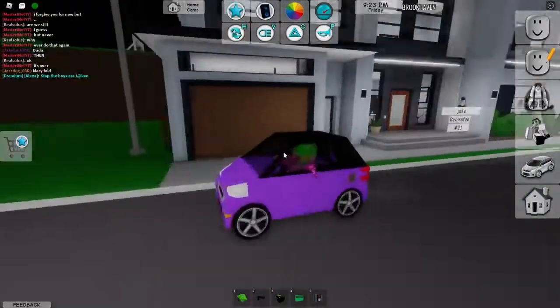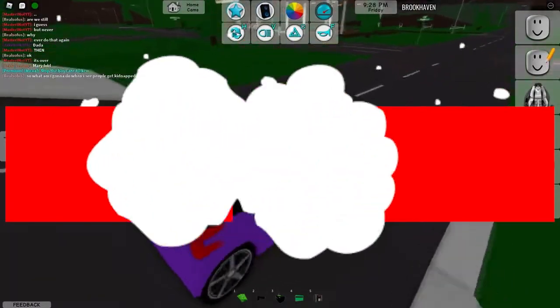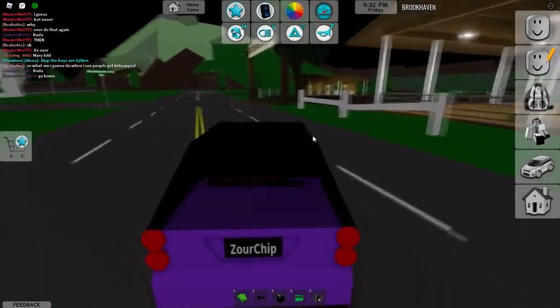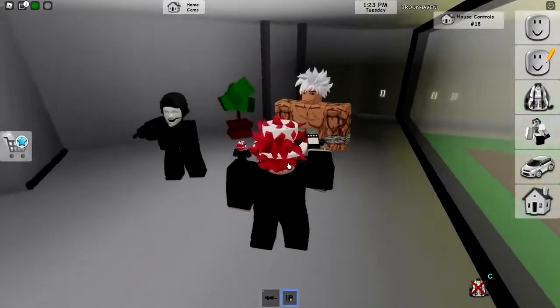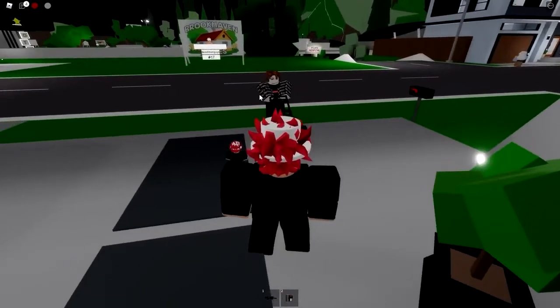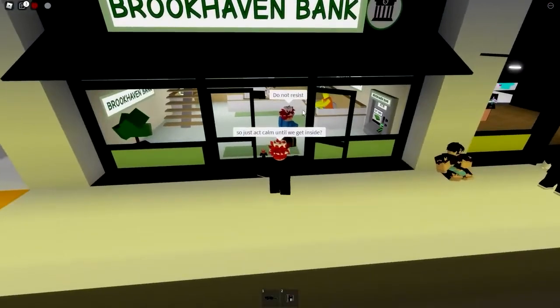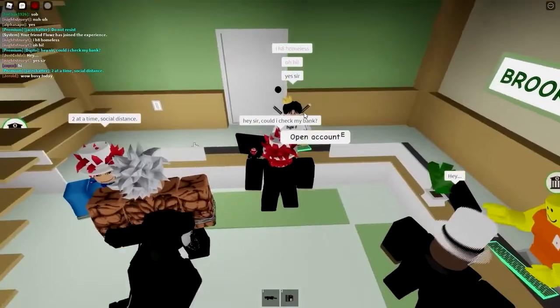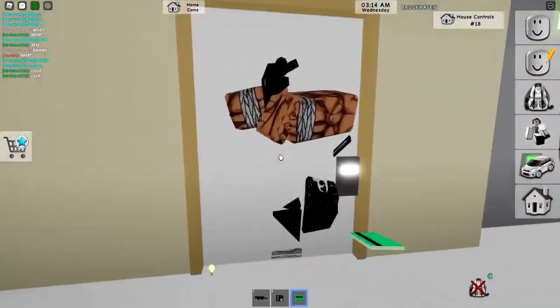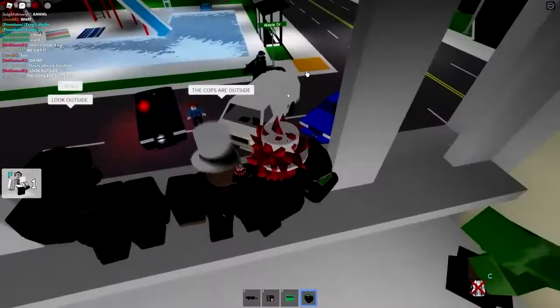Starting off with the first way to get rich quickly in Roblox Brookhaven is to rob the bank. Despite robbing banks in real life being a dangerous and illegal activity, it's actually a fun one in Brookhaven. This is usually a fun activity that you can do with your group of friends. To pull off the bank robbery, you need to go straight through the front door and steal the key card so you can go up the stairs that lead to the vault. You can pull off the robbery as many times as you want and collect the rewards over and over again. It's safe to say that this is an effective method to get rich in the game.